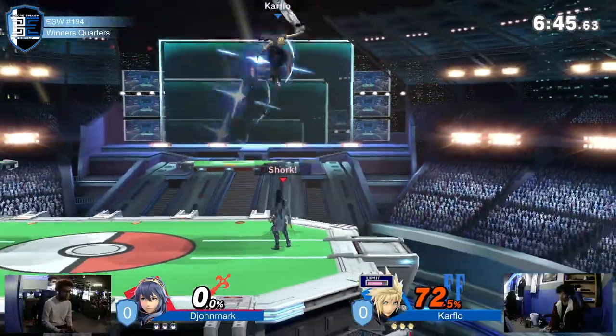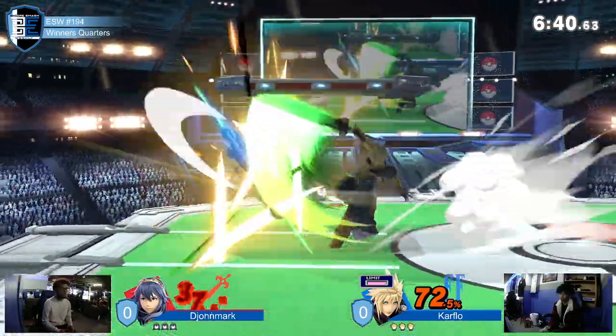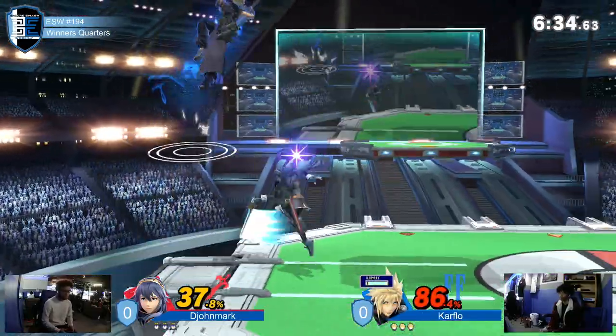But the John, though — almost out of zero to death, and that preemptive up-air out of shield could have been disastrous. But you already know. Simple Cloud back-air, cross-up, get that damage on. I'm already at limit here. Only a couple seconds already inside.